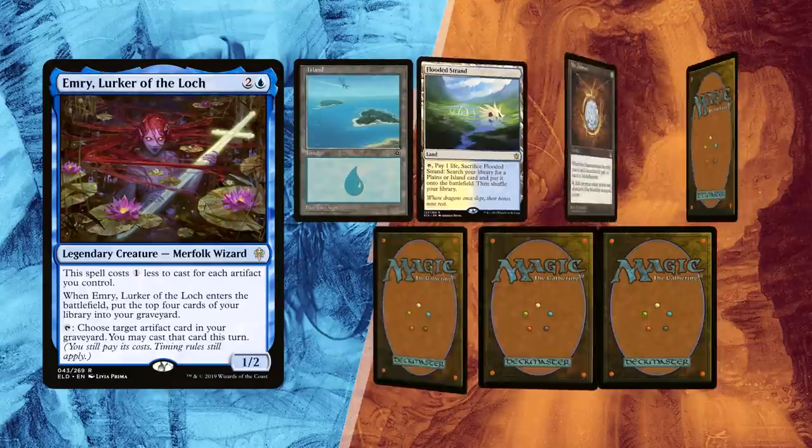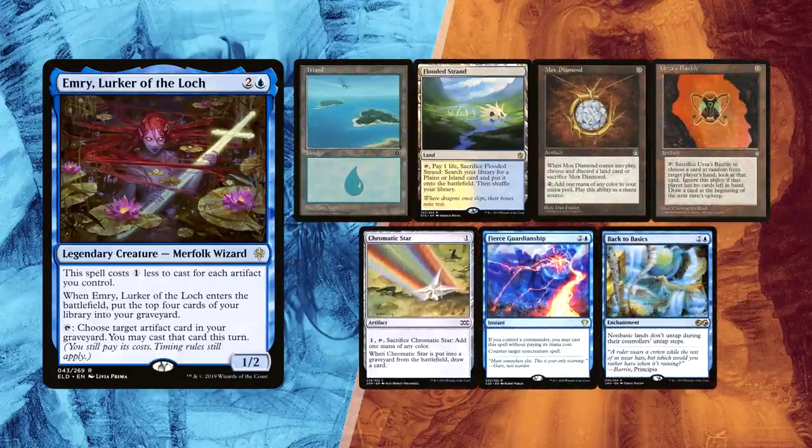David won the die roll and he kept his first 7 with an Island and a Flooded Strand. Mox Diamond and Urza's Bauble will allow him to cast Emery turn 1 and have a Fierce Guardianship at the ready. Chromatic Star is card draw and Back to Basics can be crucial versus two Tainted Pact mana bases.